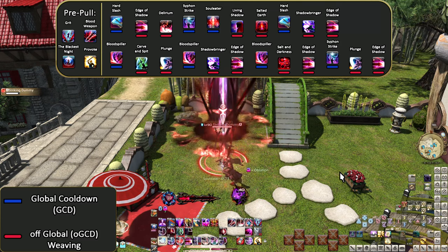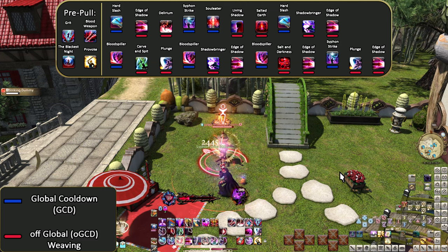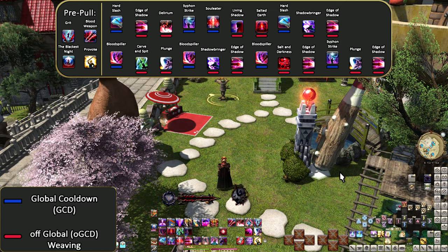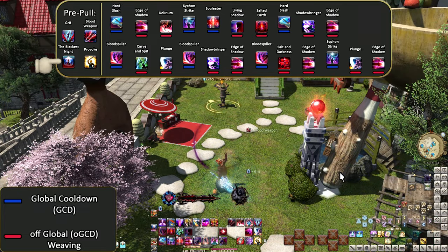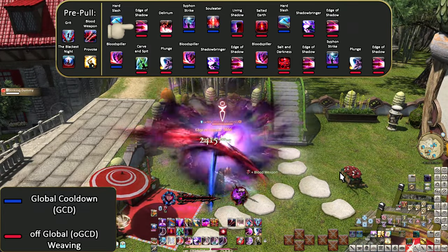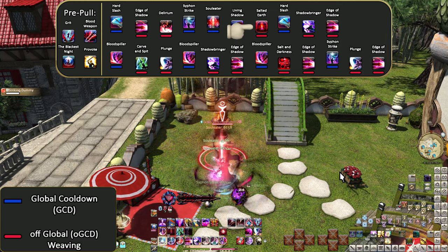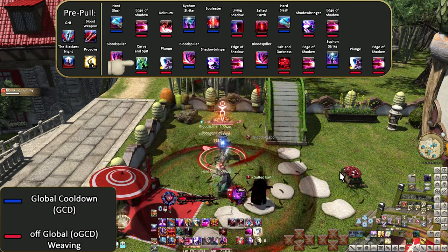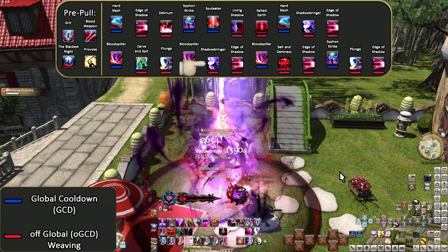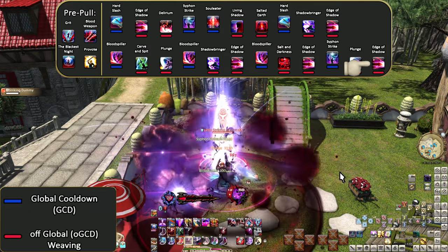Again, this is very busy, but your efforts are rewarded with some of the highest DPS of the tanks. The level 90 karaoke opener: Pre-pull, Grit, Blood Weapon, The Blackest Knight, Provoke, Hard Slash, Edge of Shadow, Delirium, Siphon Strike, Soul Eater, Living Shadow, Salted Earth, Hard Slash, Shadowbringer, Edge of Shadow, Blood Spiller, Carve and Spit, Plunge, Blood Spiller, Shadowbringer, Edge of Shadow, Blood Spiller, Salt and Darkness, Edge of Shadow, Siphon Strike, Plunge, Edge of Shadow.